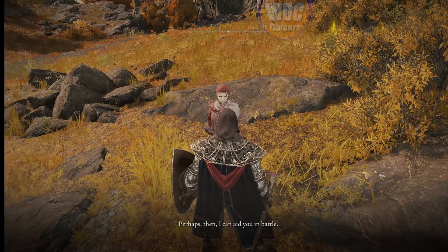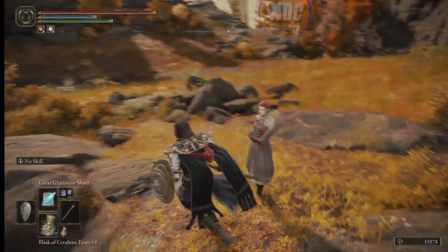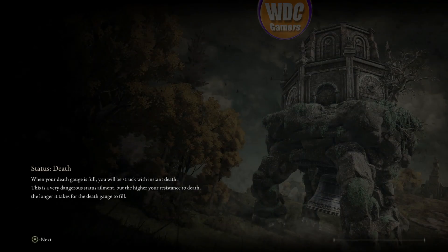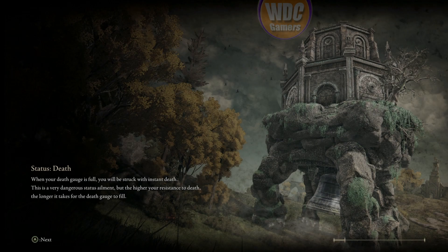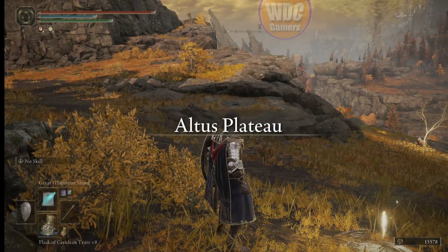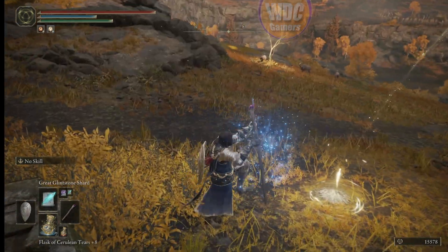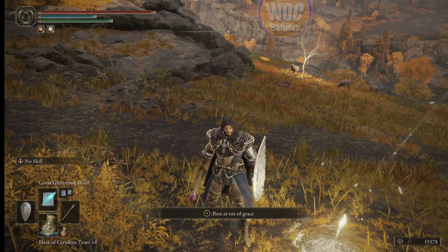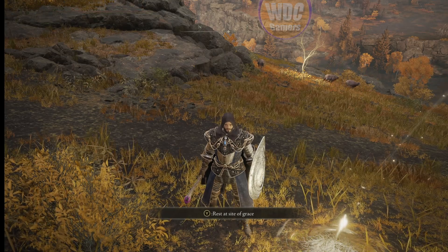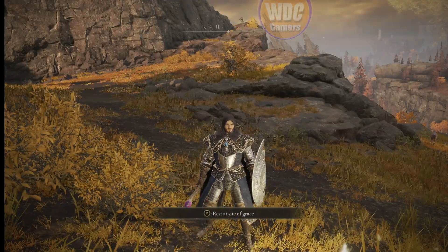She repeats herself — something about her sword, her destiny, fighting in battle. Make sure you get through all of that. Back to the grace. She may still be there — yeah, she's still standing over there. We're going to end it here. That's Millicent's questline started — not completed, just started.